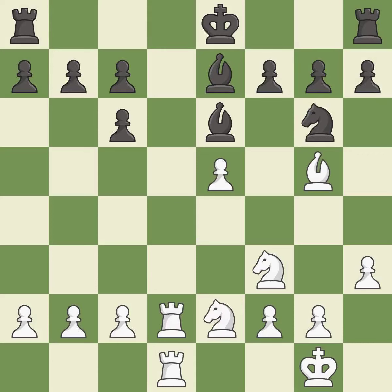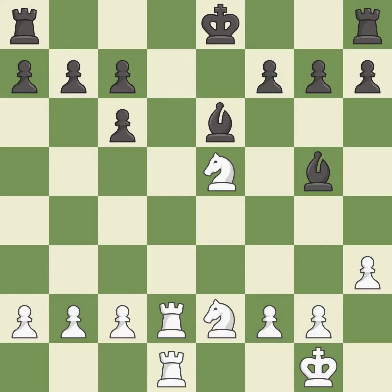This loses a pawn — it is a blunder. This is the way to win a pawn. This is the only move that works. This threatens to win a bishop. This ignores an opportunity to centralize a knight so it controls more squares — it is an inaccuracy. That bishop was free for the taking. This blocks the attack on a rook that could have been captured.